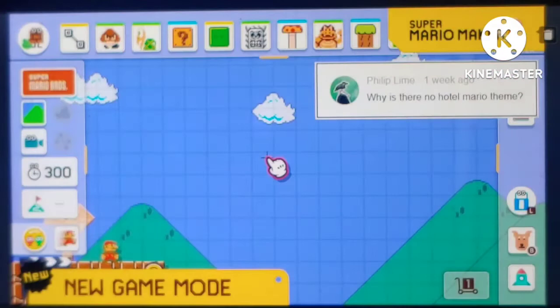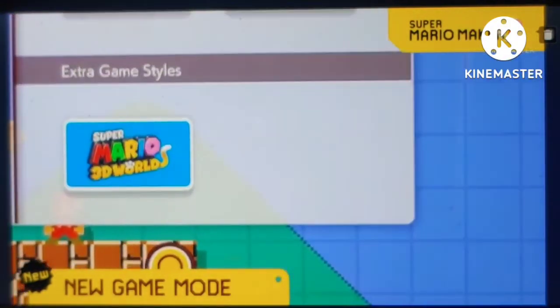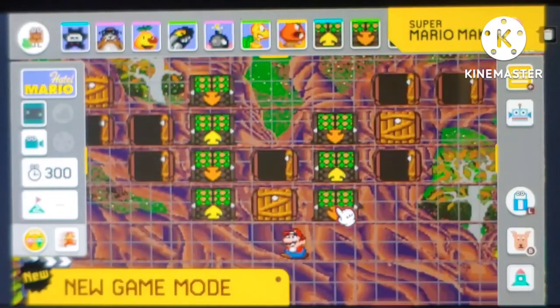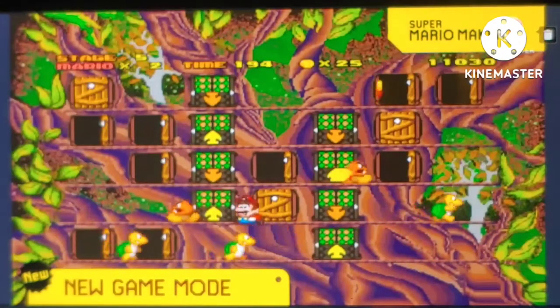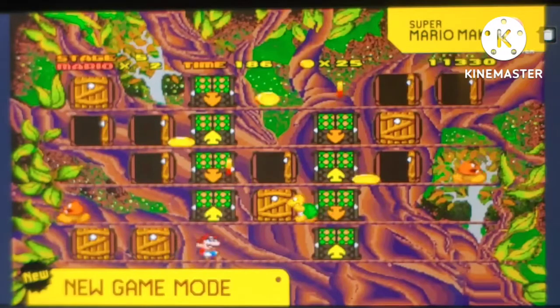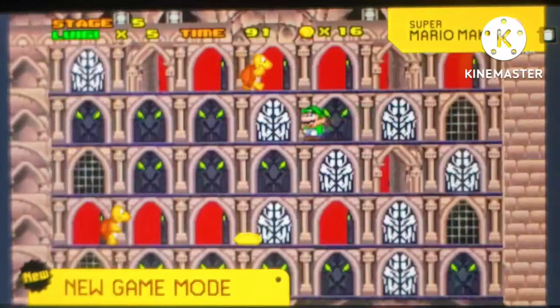We're finally unveiling the mysterious new game mode that's been blank all this time, and it's everyone's favorite Mario game — Hotel Mario! That's right, now you can add tons of doors and elevators! Then add some Koopas, a coin, some Goombas, and then play your own awesome hotel level! And of course, this will still be available in all background styles like Haunted Mansion, Cave, and Castle!